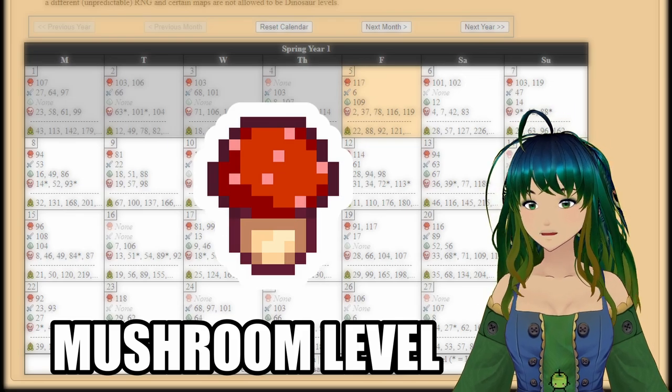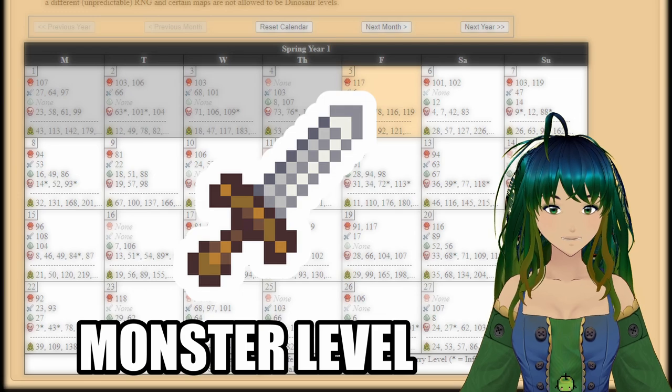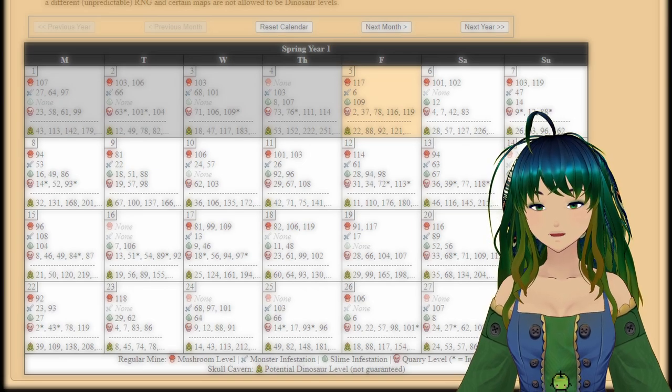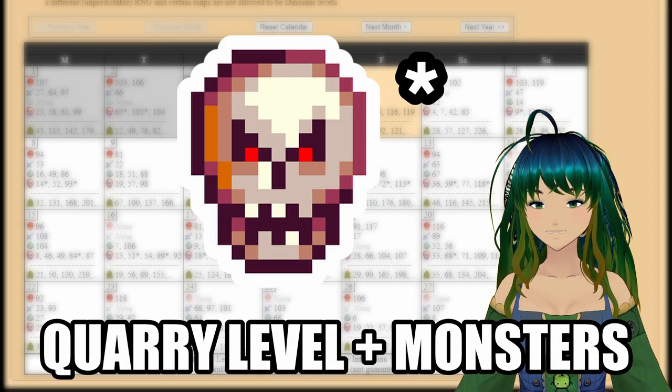For the regular mines, the mushroom icon indicates a mushroom level, the sword icon indicates a monster infestation, the slime ball indicates a slime infestation, and the skull represents a quarry level, which will only happen if you've unlocked the quarry. And if the quarry level has an asterisk, it means it's infested with monsters.